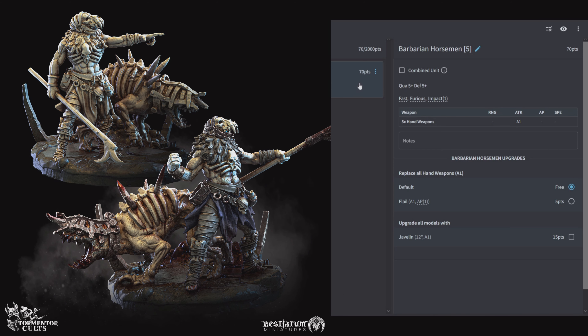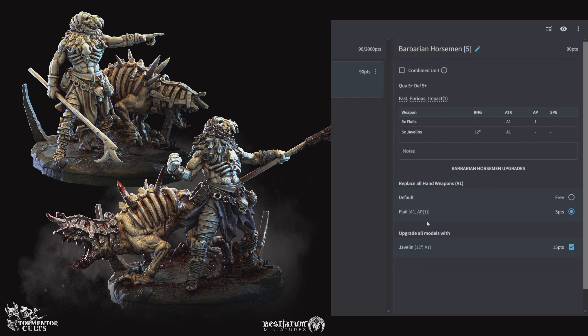Next unit is Barbarian Horsemen: 5 of them for 70 points, Quality 5, Defensive 5, Fast, Furious, and Impact 1, with 1 attack from hand weapons. You can replace the hand weapon with a Flail for AP 1, and upgrade them with a Javelin for 12 inches, 1 shot. This is going to be your Harasser Cavalry — with the Furious they're going to do something in combat, but with only 1 attack at AP 1 it's not going to do all that much. Give them the Javelin for 90 points with the Flail and this makes them a true harassing bait unit: move forward, throw Javelins at the enemy, the enemy gets mad and charges you, baiting them off the objective, then you move onto that objective with dogs, Furies, or another unit of Horsemen.